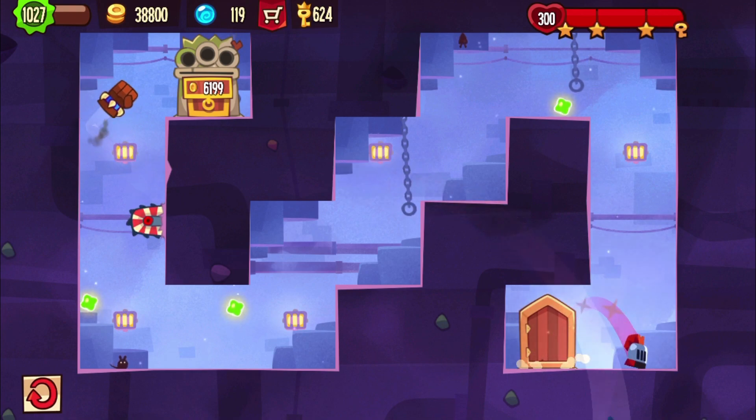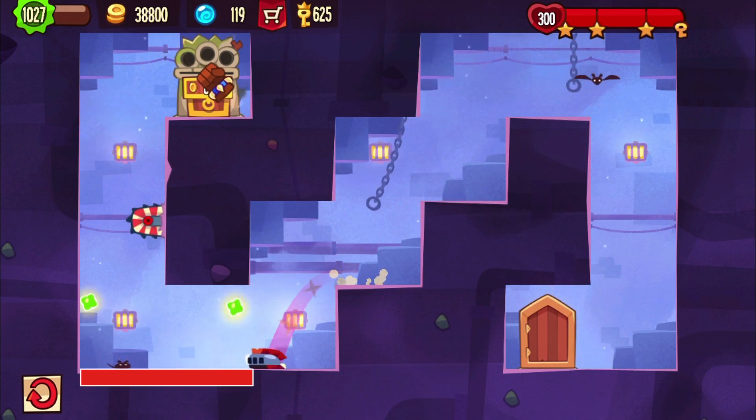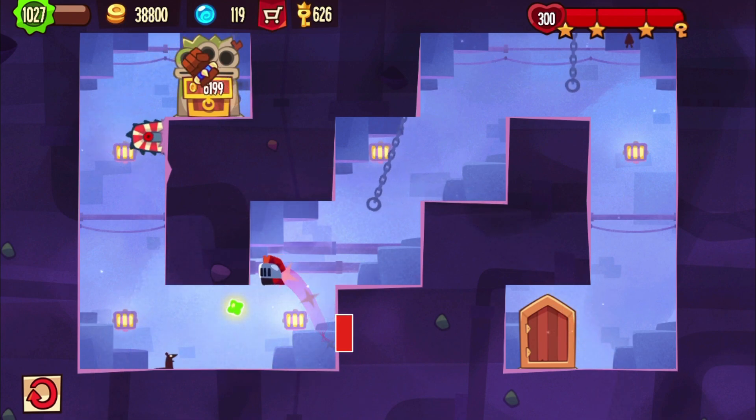This is basically just an instant jump in the beginning. Then I delayed things a bit and it worked out pretty well with the blue guard. Then the usual bloodhound reset where you just double tap quickly.